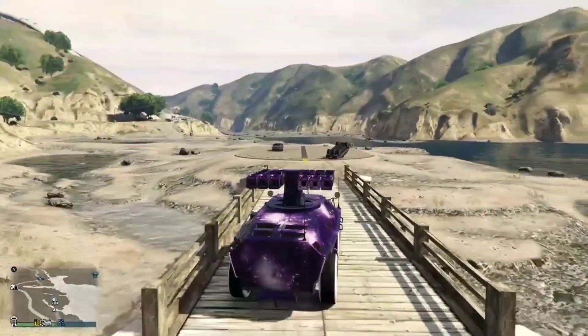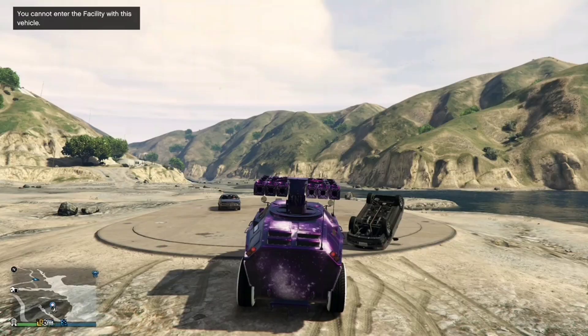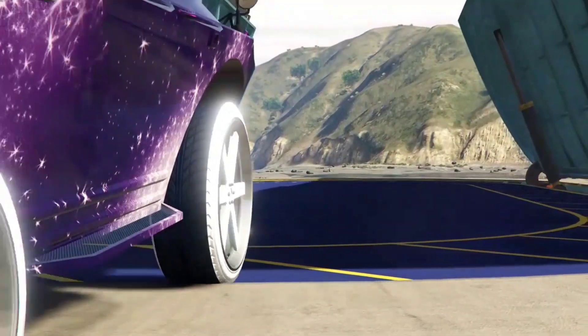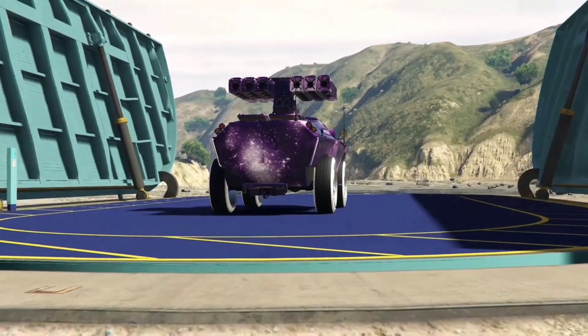How you going guys, RaceRousey back here with another GTA 5 video. If you want to find out how to do the best give cars to friends glitch working 100%, I'll show you how to get these hidden livery cars — the Galaxy APC. I'll show you how to do this in the video, so make sure you watch the full video for all the tips and tricks guys.